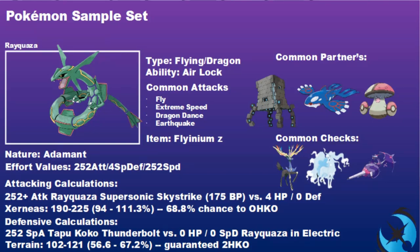We've gone with an Adamant Nature to maximize that Attack stat, with 4 Special Defense and 252 Speed to be as fast as possible. This will Speed tie with Modest Tapu Lele but outspeed things like Modest Kyogre, Adamant Groudon, and so on. Attacking calculation: 252 Attack Rayquaza Supersonic Skystrike versus 4 HP no Defense Xerneas has a 68.8% chance to one-hit KO. If you can get a Dragon Dance up, which is highly recommended on this sort of set, it will be a guaranteed one-hit KO on pretty much all Xerneas builds.